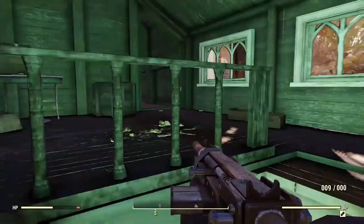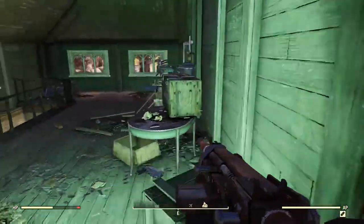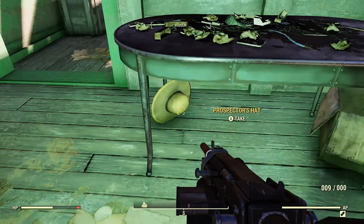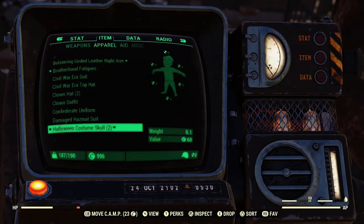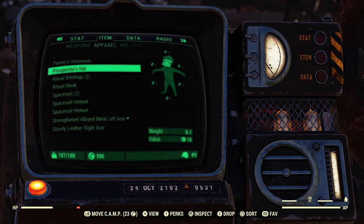Now this particular set is right here in this room, but sometimes they can be up that way when you go up to the bell tower. So as you can see here, here's the Pasture's Vestments under the table, as well as the Prospector's Hat. The Prospector's Hat has some matching color with the vestments, so I kind of feel like they go together, and as I said, I see them together all the time.